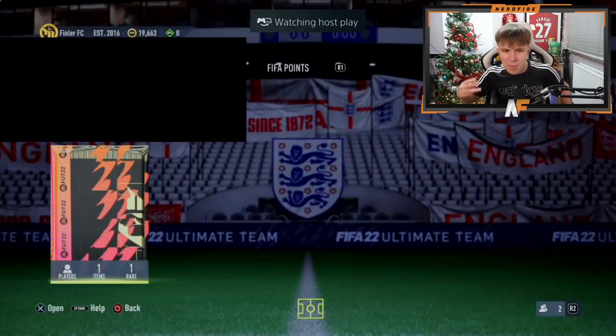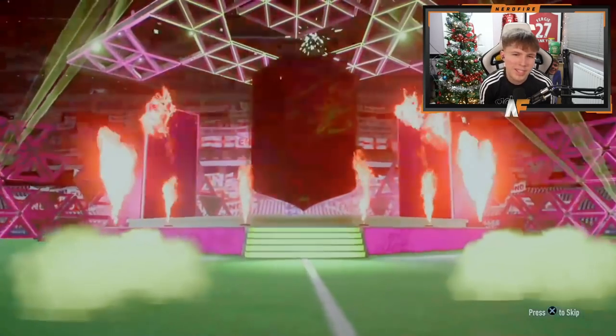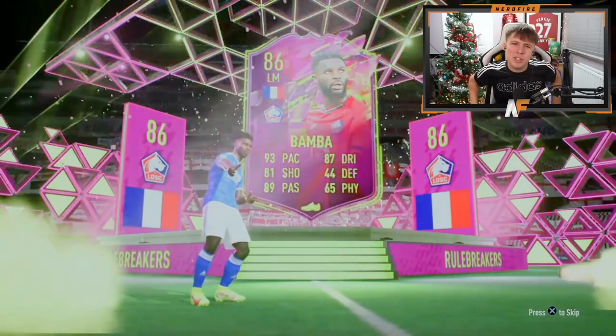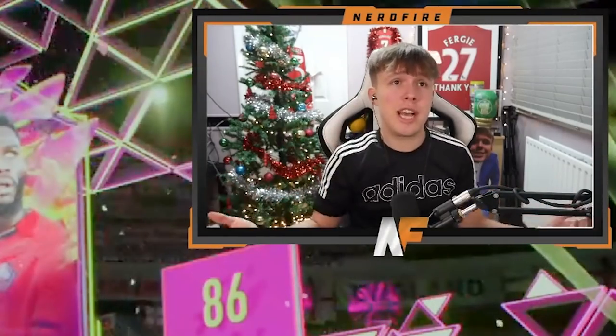You know what, that's not that bad. Is this card still usable? He's 15k apparently, I've been told in chat. Shout out to the man Finn - number three for the party bags. We've only seen Rule Breakers so far, so hopefully that switches up. The pack is open - is that Rule Breakers again? French this time, left mid - it's Mbappé! Not that bad, right? He's definitely usable at this stage of the game.